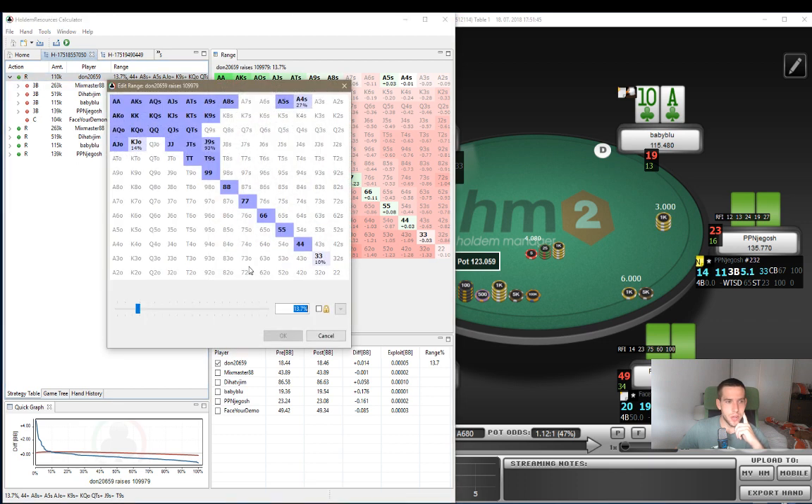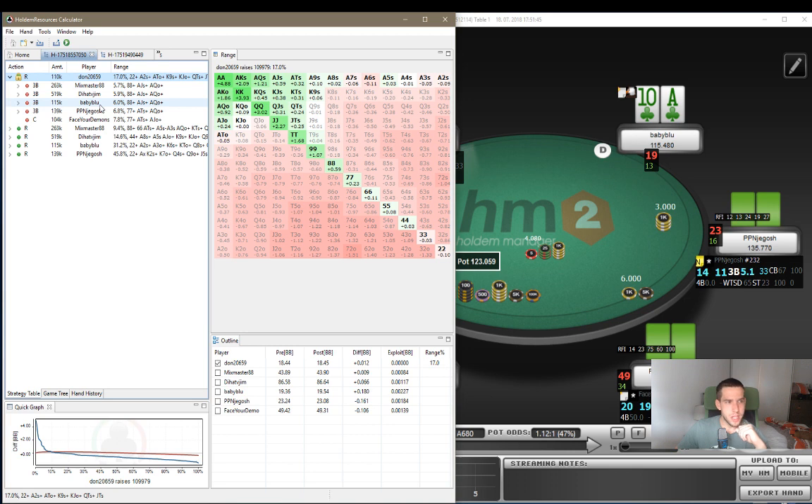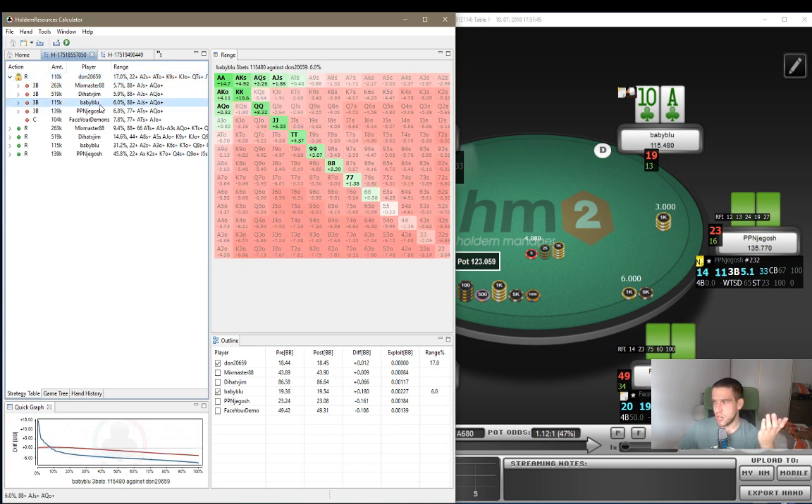We can play around with this range. It's really easy here. If we add all pocket pairs, add all suited aces - let's say he's jamming all suited aces and A-10 off, something like that - around 17%. And we can see how our range changes. You can see already now that A-10 suited is a profitable reshove in this spot.